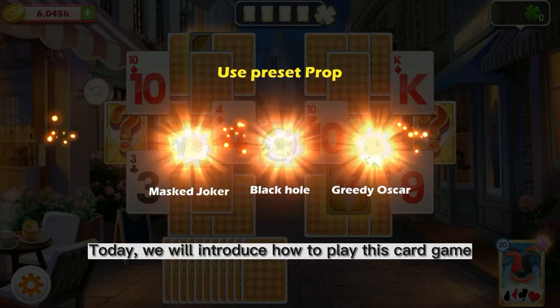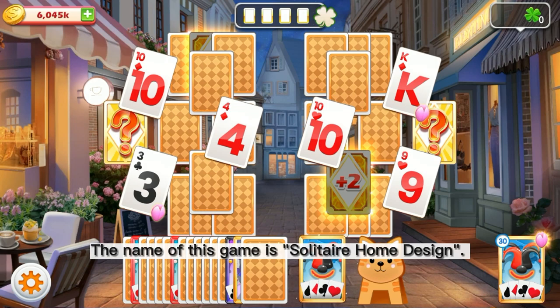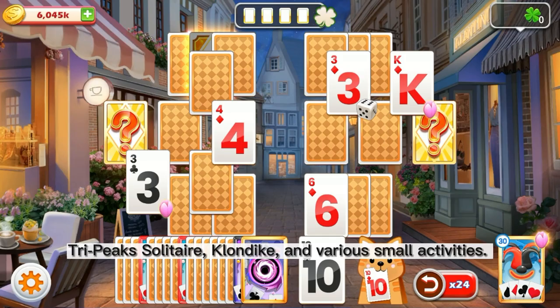Today, we will introduce how to play this card game for free without spending a penny. Let me introduce this game first. The name of this game is Solitaire Home Design. It integrates home decoration, town construction, TriPeaks Solitaire, Klondike, and various small activities. It can be said that as a casual game, it basically has everything you want to play.